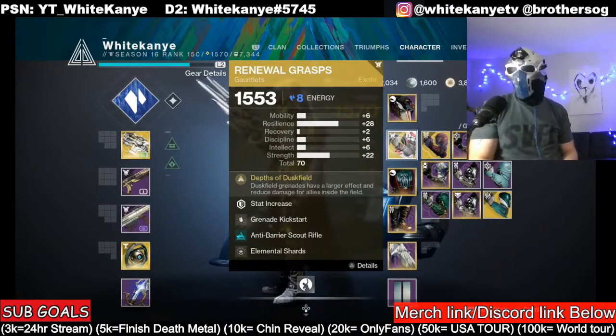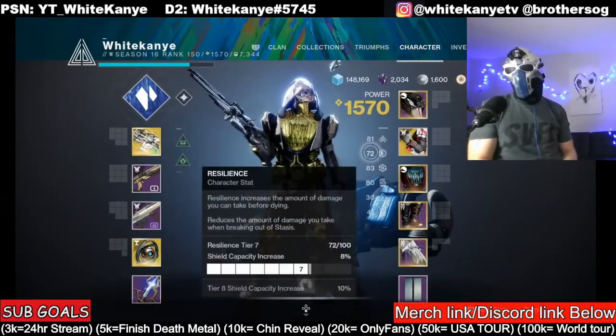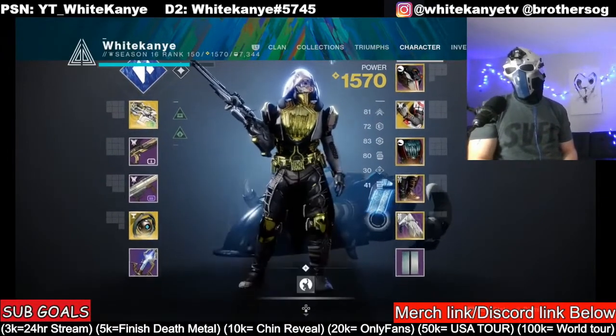That's a nice roll. I would have maybe preferred a little bit more recovery or mobility, but whatever. We're spiky as fuck. We're rocking 80 mobility, 70 resilience, 80 recovery, 80 discipline, 30 intellect, and 40 strength.